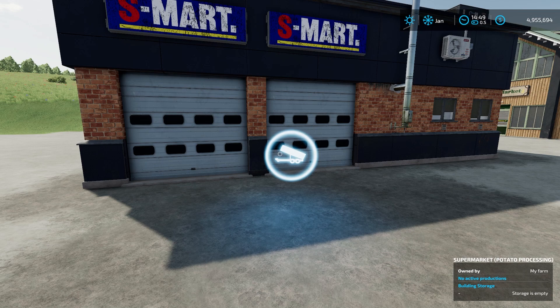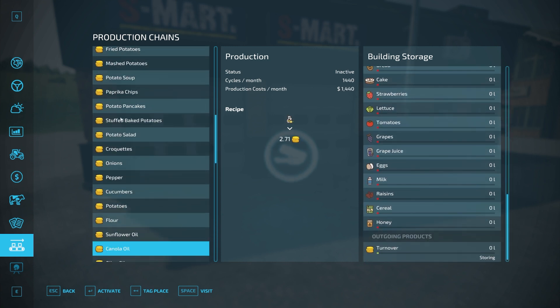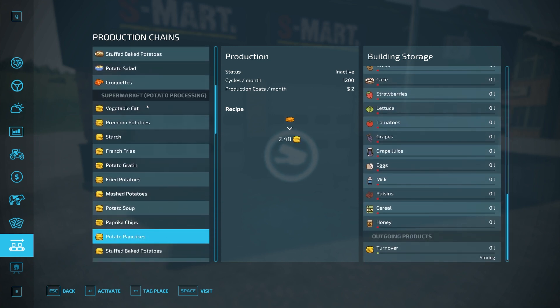This one is a little bit unique — it will hold a max. If we go into production chains you'll see it. It's the entry that has all those little coins next to it. Under potato processing, this is your turnover essentially, which I would change to selling mode. I don't think it will actually spawn out any pallets that will register, so you have to have it set to selling for this all to work.